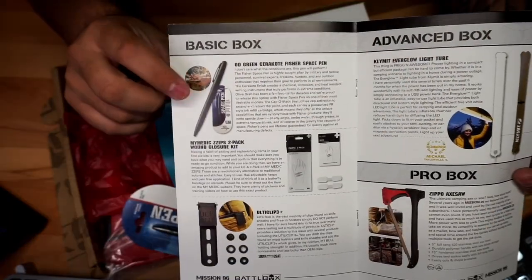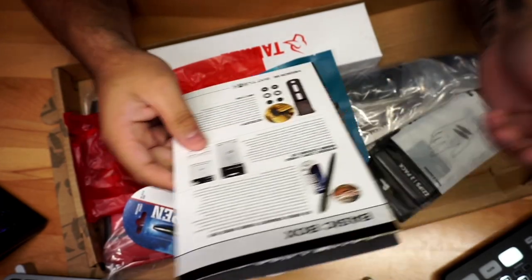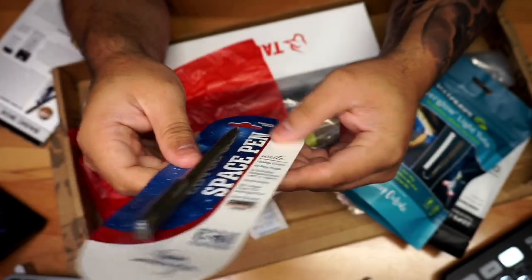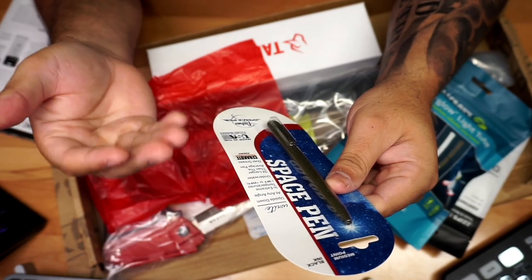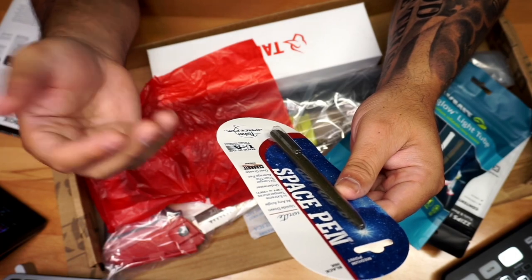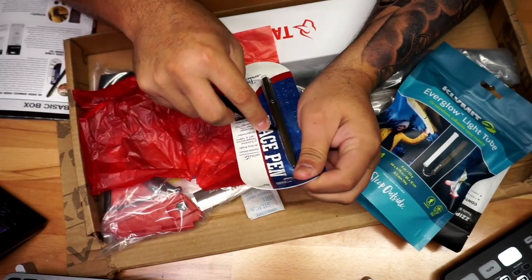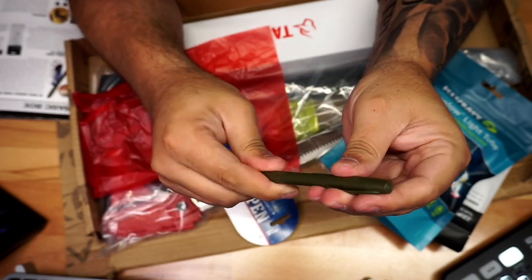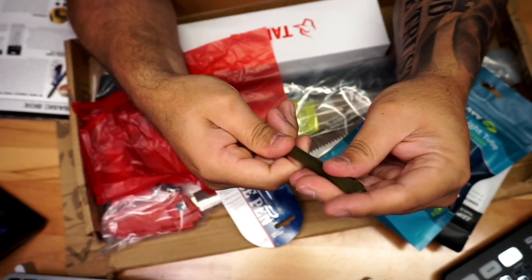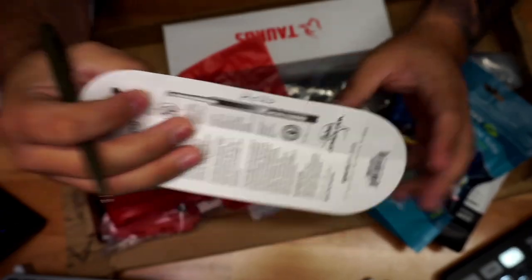The first item from the basic box is a pen — OD green. It's a Space Pen. You can write upside down, at any angle, in extreme temperatures from minus 30 all the way to 250 degrees, underwater, and it lasts three times longer than a regular pen. Let me open it up — here's the pen. It's a cool color. Here's the filling inside. It feels light; you click it to open and close. Writing test: 'Hello.' First item is the Space Pen.